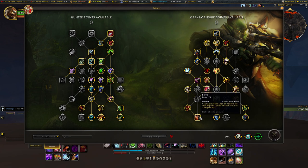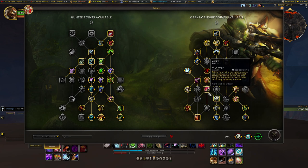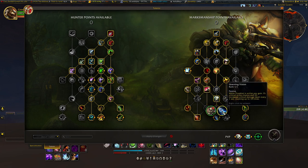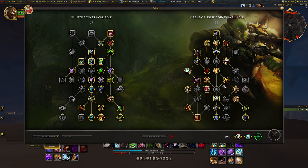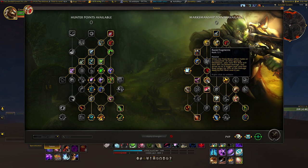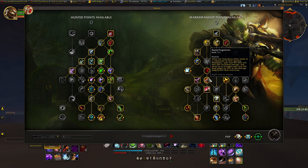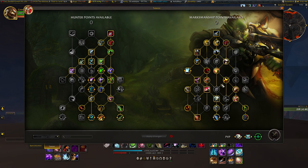We're picking up the new changed abilities for Season 2 and 10.1: adding In the Rhythm again, and the two points in Legacy of the Windrunners and Windrunner's Guidance. Since it is our AoE Mythic Plus build, you put your points in Bulletstorm and Salvo. Make sure to macro Salvo to your Volley. We still have Trueshot augmented by Unerring Vision. Once you get your 4-set, make sure you have your point in Death Blow and Razor Fragments, giving you four different ways to proc Death Blow: Arcane Shot, Multi Shot, Aimed Shot, or Rapid Fire.